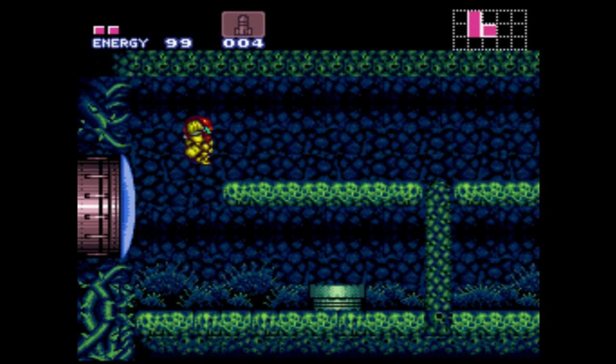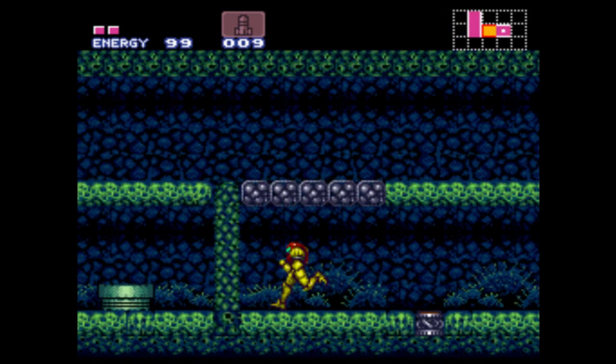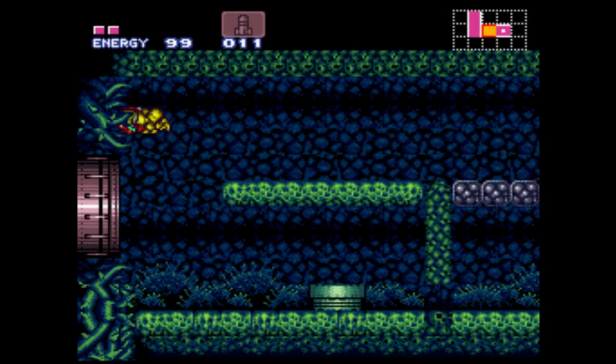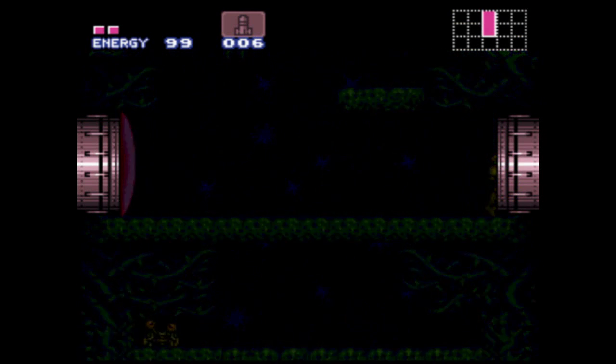First off, we're going to open up this missile door. We can only do one thing in here for now — we'll be able to do a lot more in here later, but the only reason I'm coming in here now is for this one missile tank. You can run over those disintegrating blocks, but that shutter will block you no matter what, unless you abuse a glitch by the name of the mock ball, which is a weird little trick that involves running, jumping, and turning into a morph ball the moment you hit the ground. I've only done it a total of once, and it took me two minutes, so it's honestly not worth the time if you're doing a speed run.